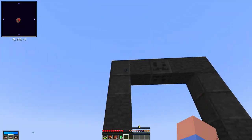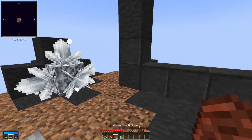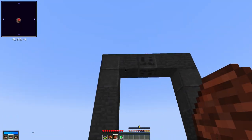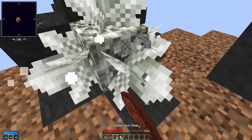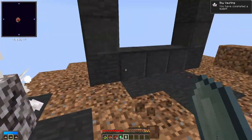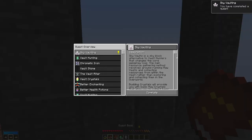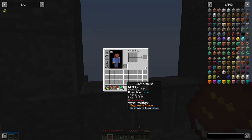So this is the Vault Hunters modpack on Minecraft. Basically what it does, it turns you into a Vault Hunter based on the name. I'll just kind of demonstrate. You break one of these crystals, you get a Vault Crystal, and you also have quests and stuff to complete. So that quest is for getting a Vault Crystal here.